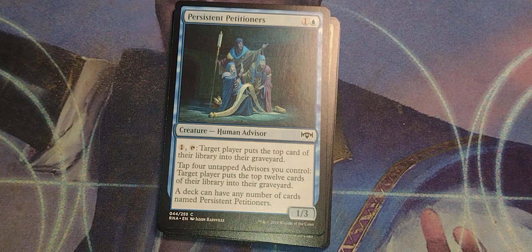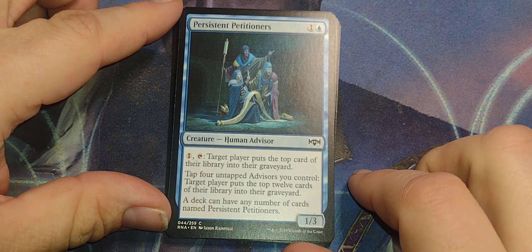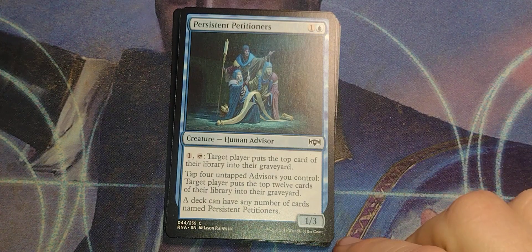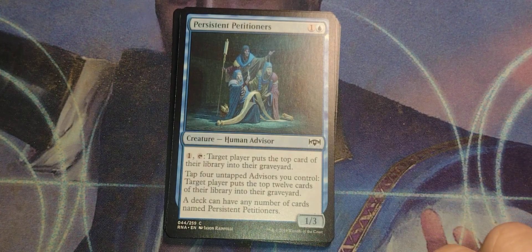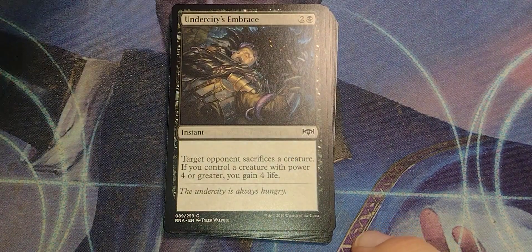Persistent Petitioners. They're pretty persnickety about that — Persnickety Persistent Petitioners. One and a blue, human advisor, 1/3. One tap: target player puts the top 12 cards of their library into their graveyard. Tap 4 untapped advisors you control: target player puts the top 12 cards of their library into their graveyard. A deck can have any number of cards named Persistent Petitioners. So get enough of them and boom — you can get a mill win.